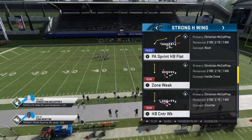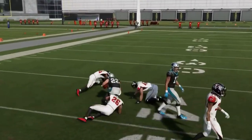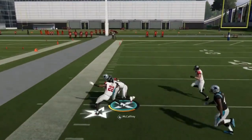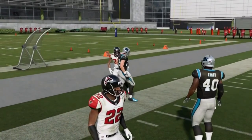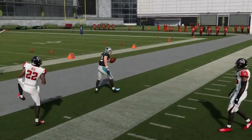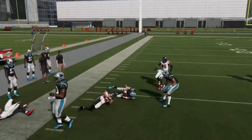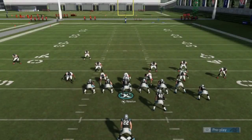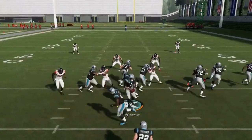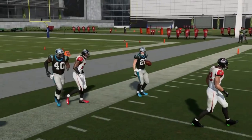Next up we got the Halfback Counter Weak. This is a single-read setup — reading that defensive end on the left. Depending on what he does: if he stops and hesitates, we wait for that block and go outside; if he crashes outside, we go inside. These counter plays are really OP this year. I'll just wait for that blocker and he'll spring me for another 20 or 30 yards. Even against a double safety blitz I can beat it outside. He's crashing so we go outside, wait for him to get driven out of the plane, and go outside. This is just incredibly money blocking — one of the best cheesy blocking setups in the game easily.